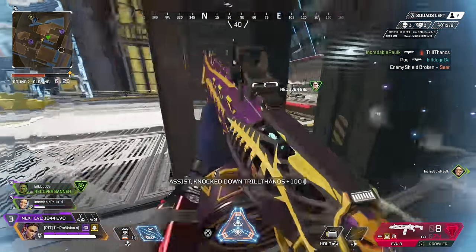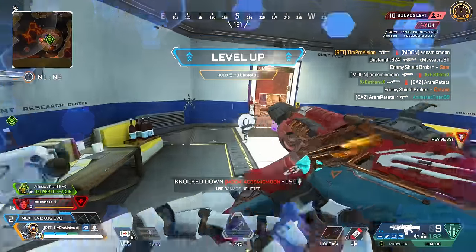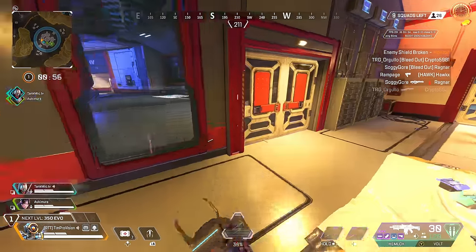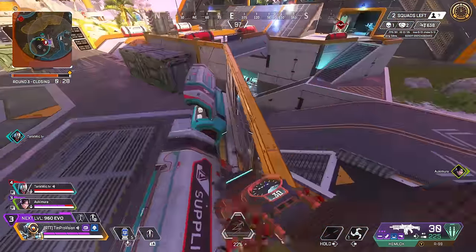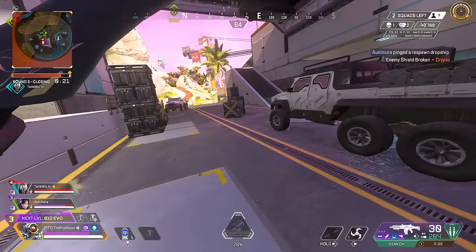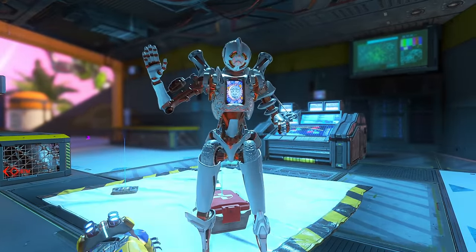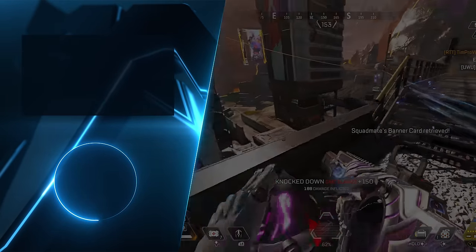The best all-around weapon in Apex is the Hemlock assault rifle. It's a weird mix of being able to do everything the Flatline, Nemesis, and 30-30 can do — great time to kill, easy to use, good range, and tap-firing like a 30-30 is also pretty reliable. Ammo consumption is a big plus too: it's slower shooting but harder hitting, meaning it lasts longer than the Nemesis and is more reliable if you're not wiping squads every fight. If you really want to perform at everything Apex has to offer, the Hemlock is the gun you need to get used to.